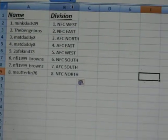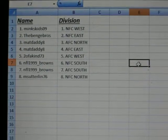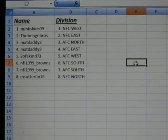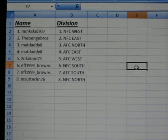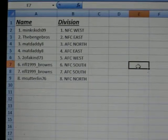So here will be your guys' divisions. We will go through them. Mink's with NFC West. The Benj Bros, NFC East. Matt Daddy with AFC North and AFC East. Two of a Kind with AFC West. NFL Browns with NFC South and AFC South. And M. Sutherland with NFC North.